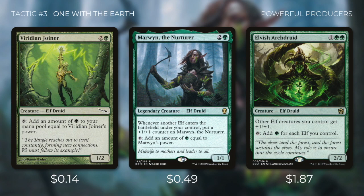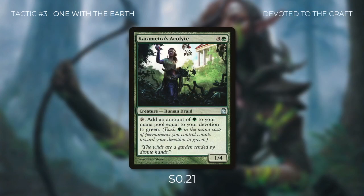We've also got three creatures that start tapping for a green but can tap for much more. Viridian Joiner taps to add green equal to its power, so if we pump our creatures with Kamal, Viridian Joiner benefits greatly. Marwyn the Nurturer does the same and also gets a +1/+1 counter whenever an elf enters the battlefield under our control, so every time we play an elf we net an extra mana. Then there's Elvish Archdruid, which taps for green for each elf we control and gives other elves +1/+1. And finally Karametra's Acolyte taps for green equal to our devotion to green — as a mono-green deck, our devotion can get very high.